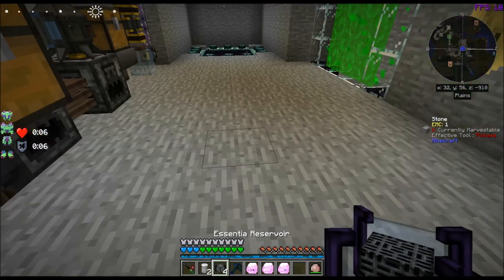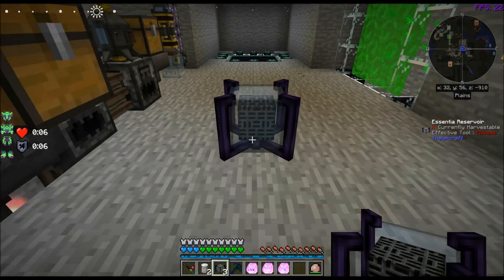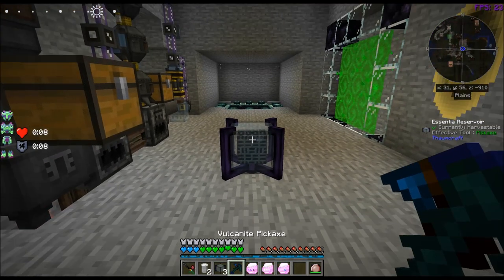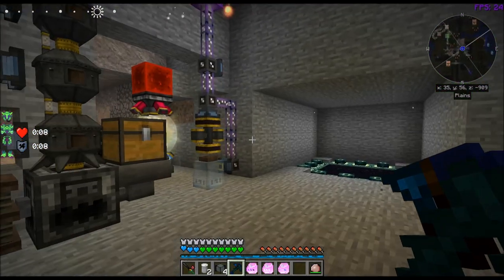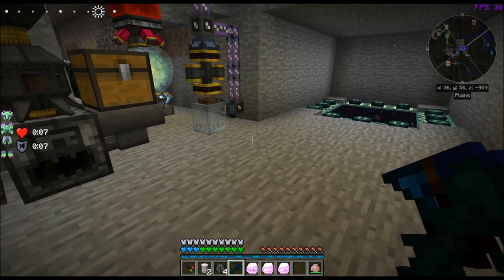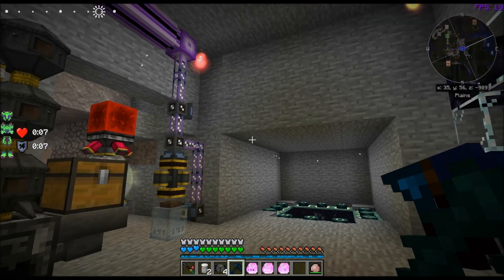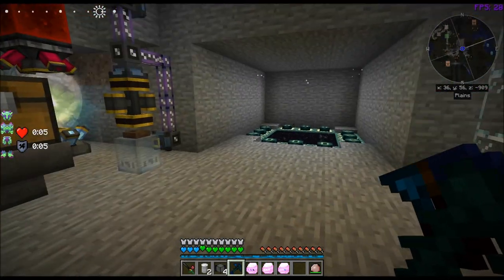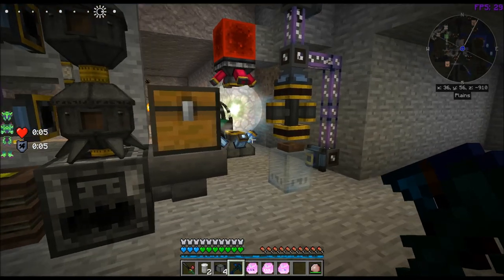You put these things down — they can hold 256 Essentia. I filled the thing up, went like this, and harvested it with my pickaxe. Well, it just exploded and blew Flux — I think that's what it's called — it's like this purple liquid, and it was all over the place on the floor, on the ceiling. It was just a mess.